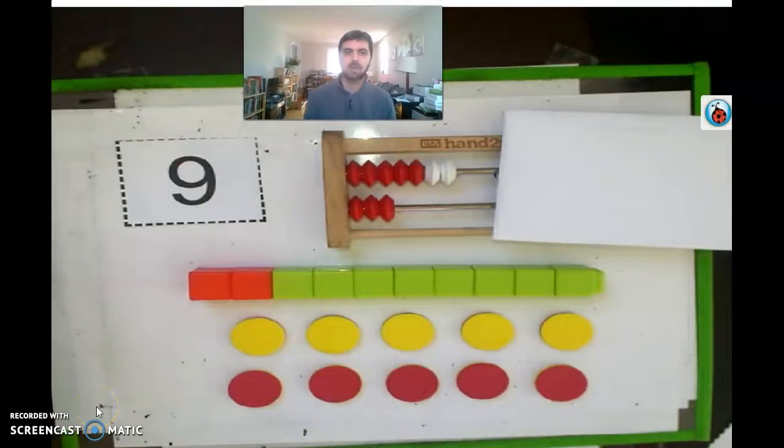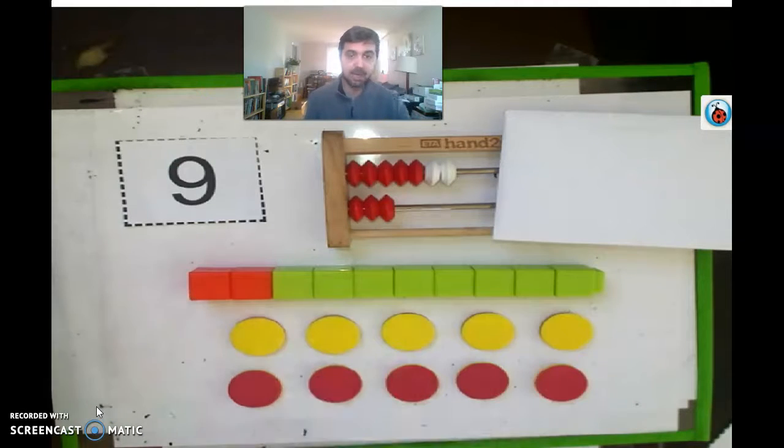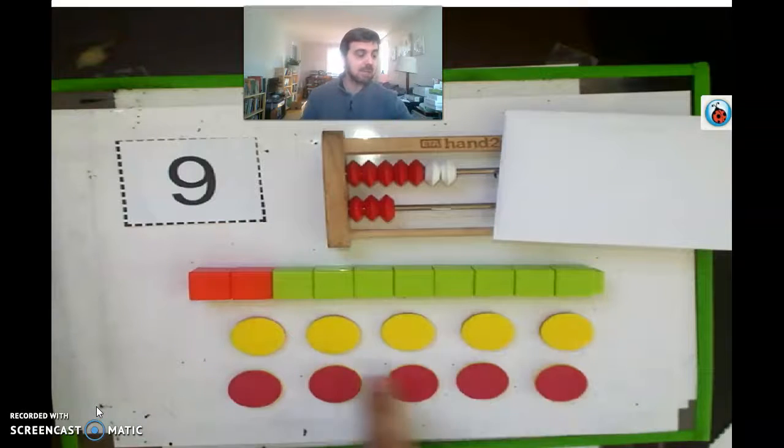Okay boys and girls, are you ready for the last one? This is a big one — I've got some big numbers going on. You might be in kindergarten or fifth grade, my goodness, you're so smart! Okay, drum roll please, and take a look. We've got a nine, some rekenrek counters, cubes, and yellow and red counters — which one does not belong? Look at it for a minute and then we'll talk about it.